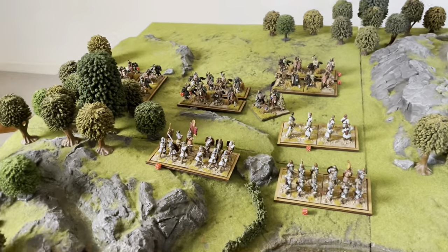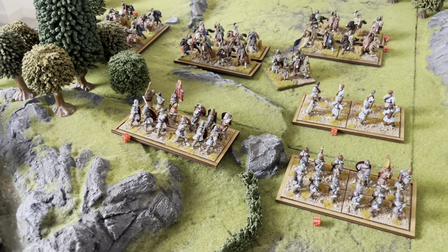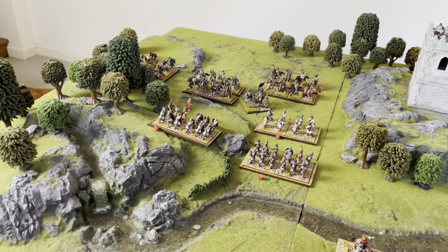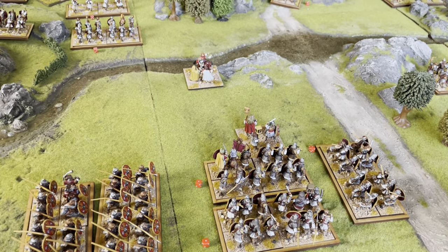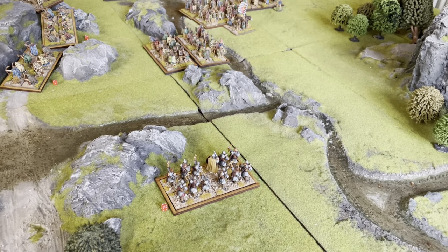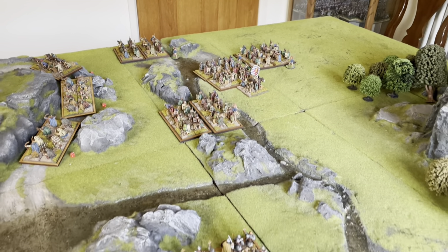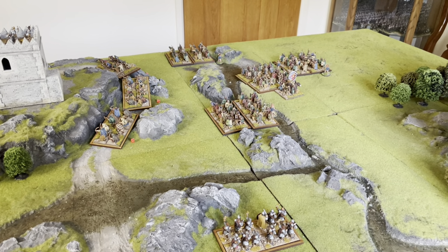End-of-turn-two summary: Pictish light cavalry is harassing the Romans on the flank, but the Roman skirmishers are holding despite javelin fire with archers and legionaries moved in support. The Romans have driven off some Pictish cavalry. The main Roman infantry has been thrown into confusion, struggling to activate due to threats from different flanks. The exposed Roman archers remain at risk, while the Picts need to pivot their main warbands to drive against the Romans.